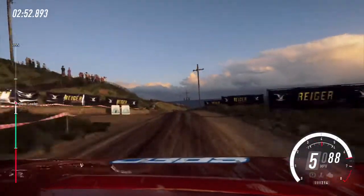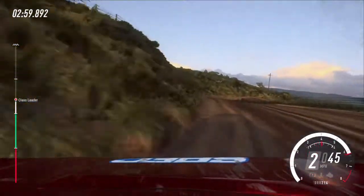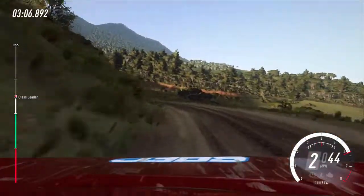Into slow. 2 left tightens. Don't cut. Into 3 right of a crest. Into unseen. Don't cut. 1 left long tightens. Keep right of a 30. Don't cut. Don't cut. 5 left.